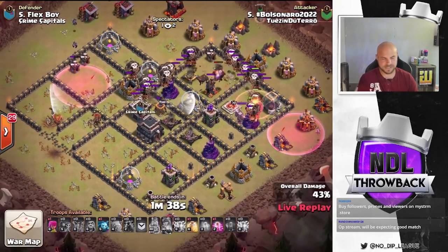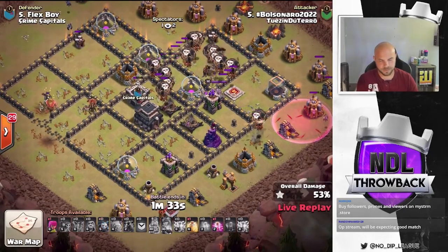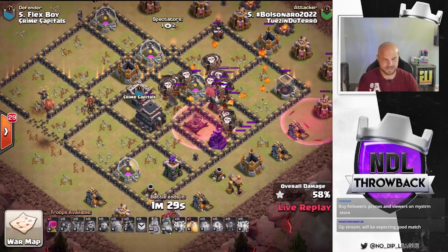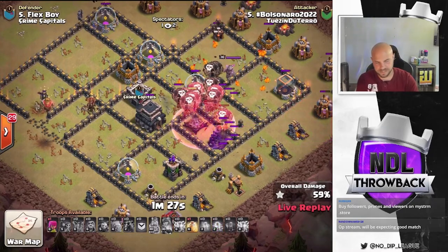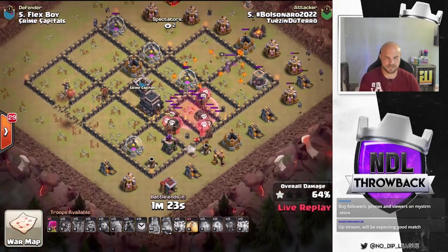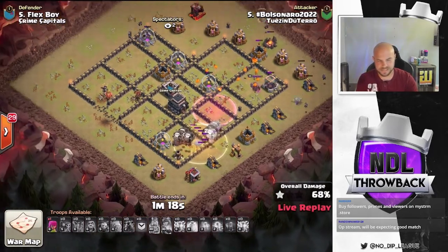More balloons from the bottom right side. Wizard towers are going down. We got that double X-Bow in the core but the balloons are making their way in there. He still has a heal spell and a haste he can use. There's the haste — I don't think he's even going to need this heal spell. Last few defenses going down. Archer tower is going to drop. The only question is going to be if he has enough cleanup to get through the base in time.